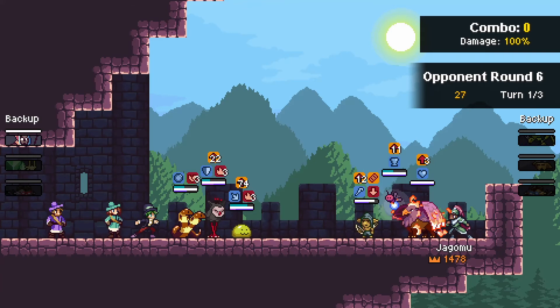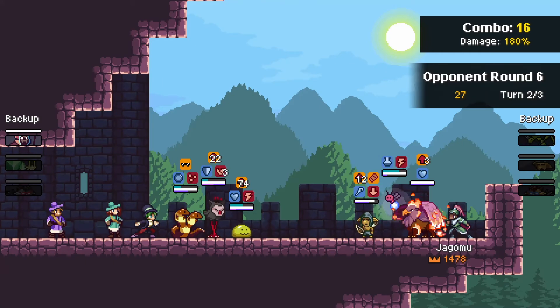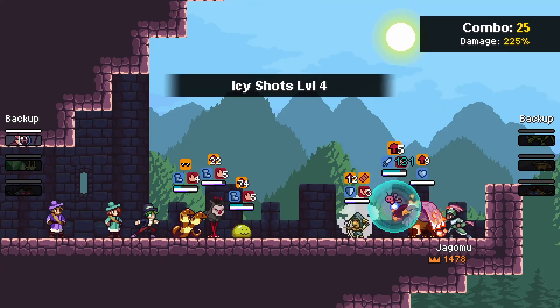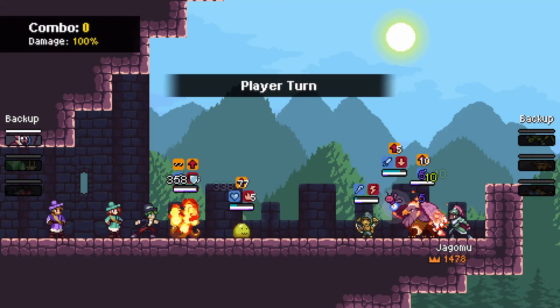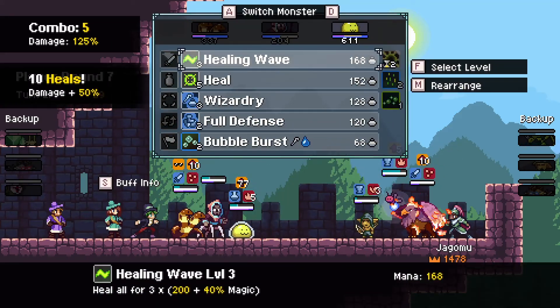The tables have most unequivocally turned here. But we've seen that Gift of Life before, so it's still anyone's game. Will Joker be able to break the Gryphonix that has been the last line of defense for Jogomu in these past two games?